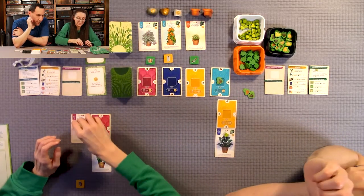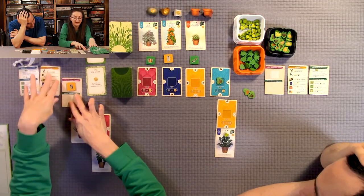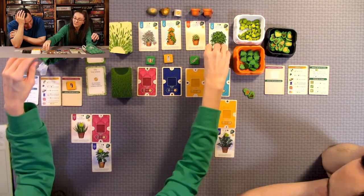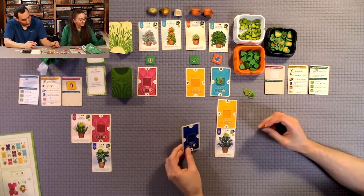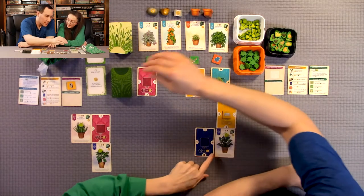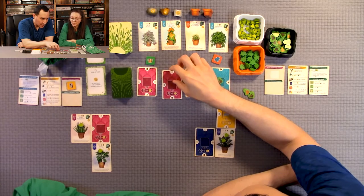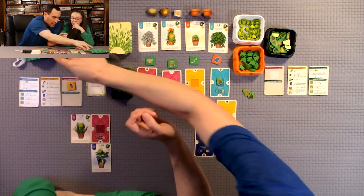I do get a verdant because the lighting matches. This item token isn't helpful right now, so I'm going to store it and hopefully get a yellow room soon to put it in. We refresh the plant and item in the market. On the opponent's turn, he matched the lighting, so he gets a verdant on his plant. He'll also get a bonus point in the game because it's purple and he put it beside a purple room.